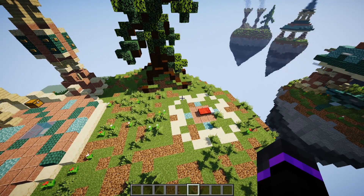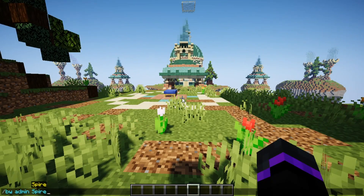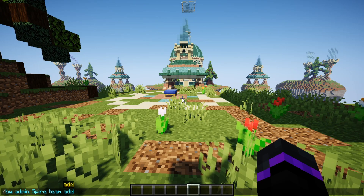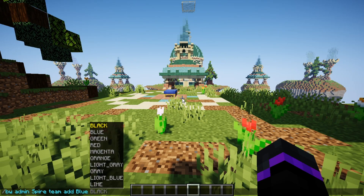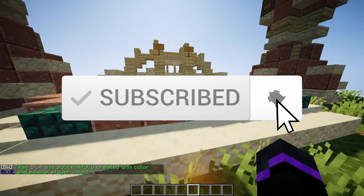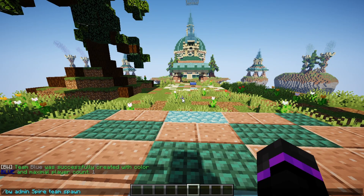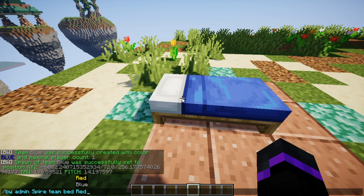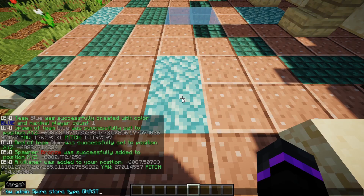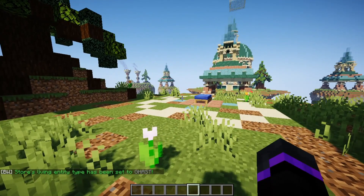Once you've done all that for one team, duplicate everything for all other teams. I'll make a blue team: /bw admin spire team add blue, set color to blue, max players to one. Then set the blue spawn, set the blue bed, add a bronze spawner, set the store, and set the type to ghast. Now all spawns are set up.